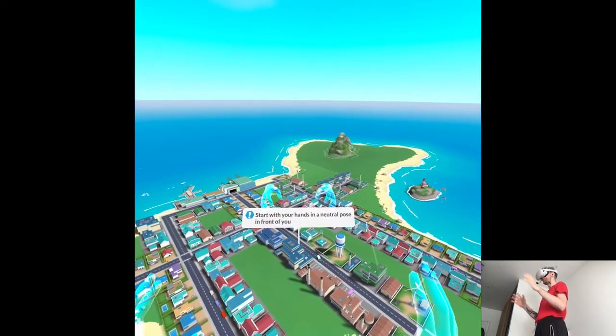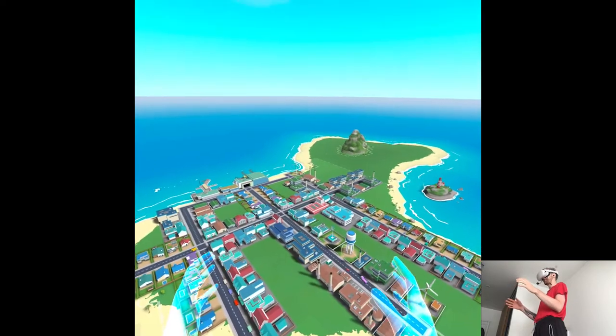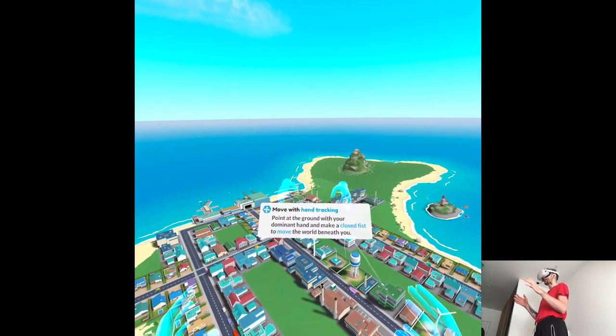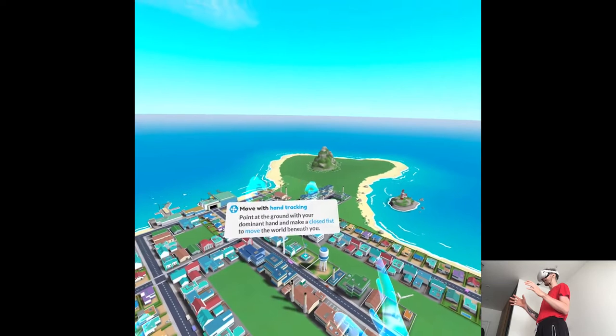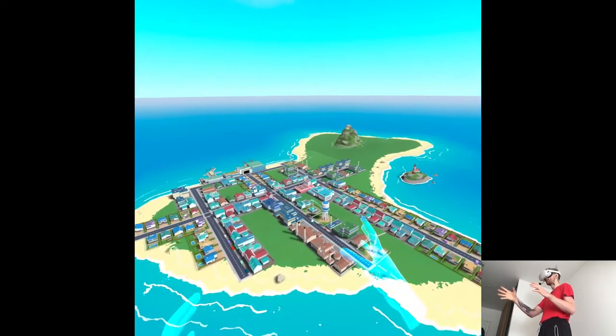Start with your hands in a neutral pose in front of you. Move with hand tracking: point at the ground with your dominant hand and make a closed fist to move the world beneath you. Simple enough.